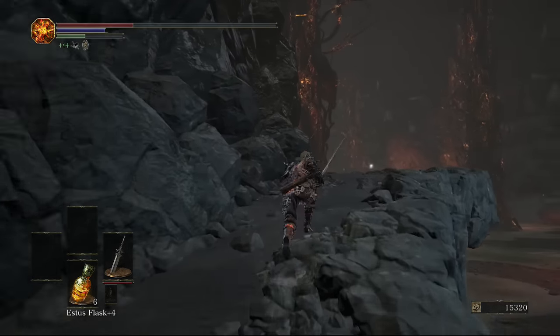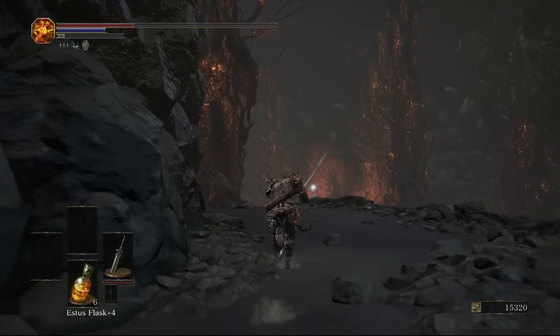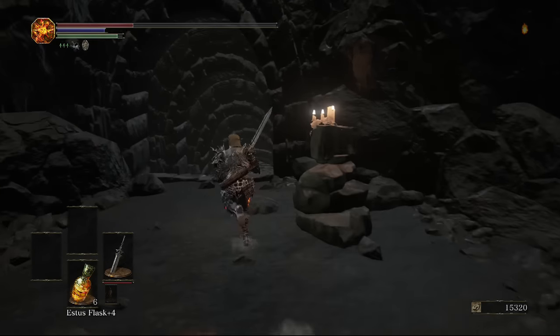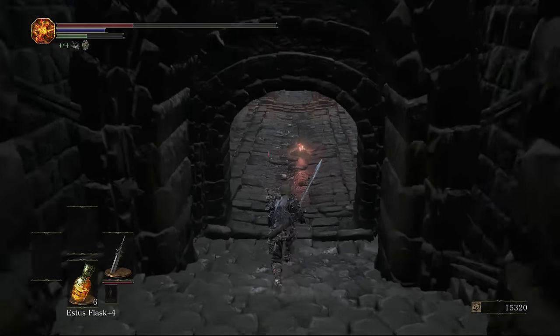We're not going to go into the boss room. Instead we're going to come up to the right, up this hill, where there's also an item at the end — which is a large titanite shard. We're going to be getting a lot of large titanite shards.